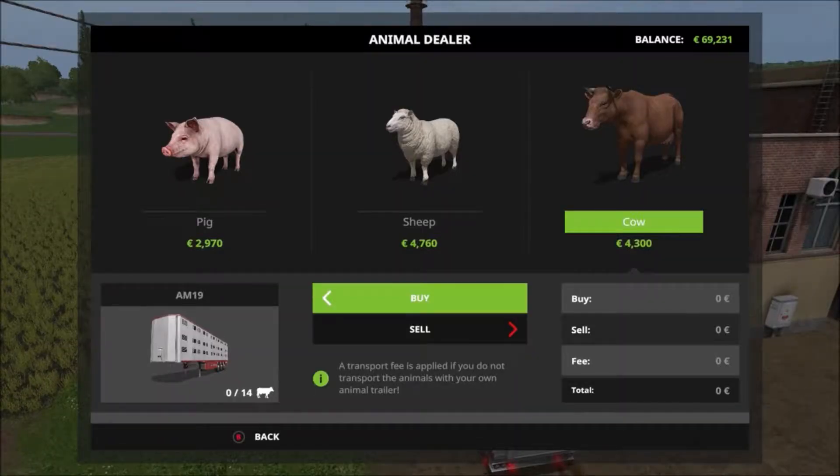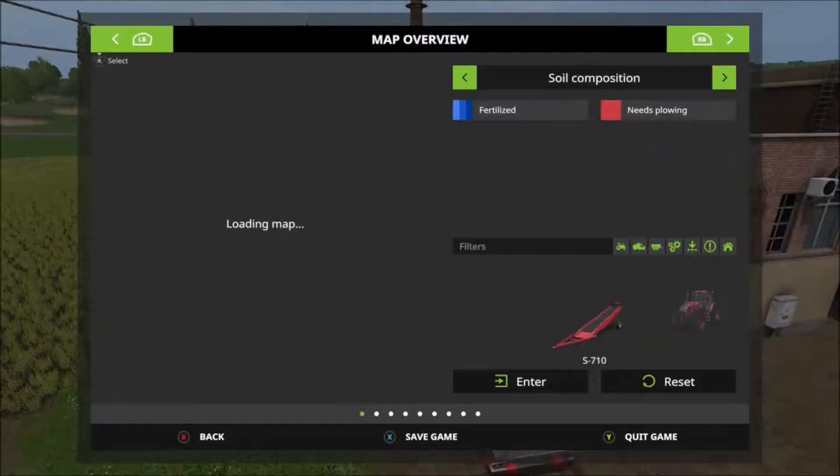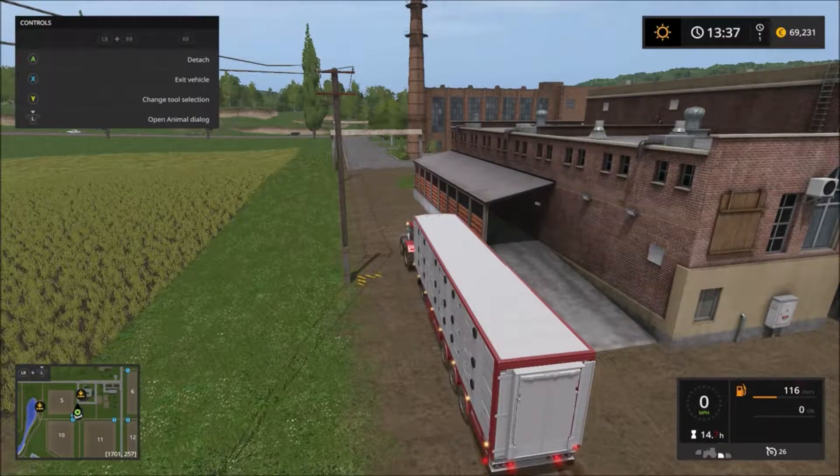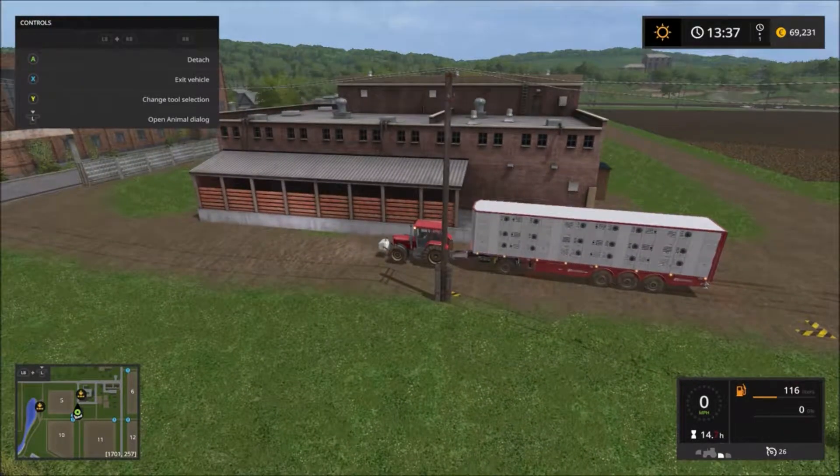Cows - we're up to 90. So technically we only need 10 more and that'll leave us a bit of money. We'll just get 10.